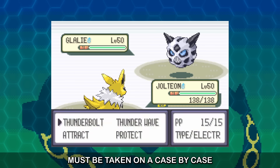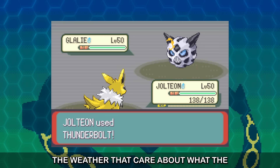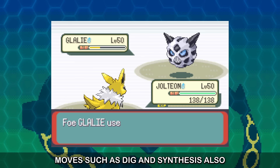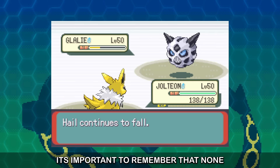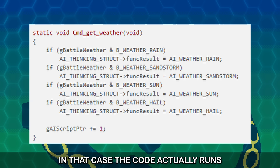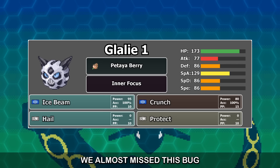In short, the way that a Gen 3 AI hallucinates weather is stupidly wacky and stupidly complicated, and must be taken on a case-by-case basis. It's not just moves that change the weather that care about what the weather currently is — moves such as Dig and Synthesis also change their AI behaviours based on what they think the weather is right now. It's important to remember that none of this applies if there is a real weather effect. In that case, the code actually runs fine and would correctly understand, for example, that it was raining.